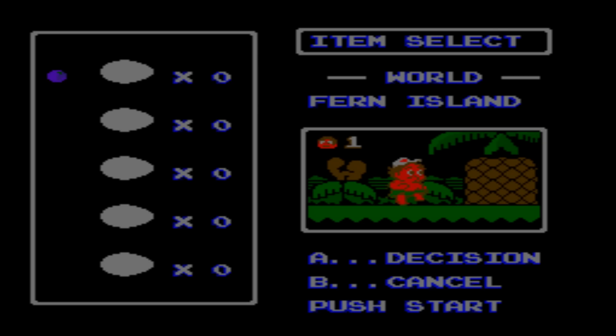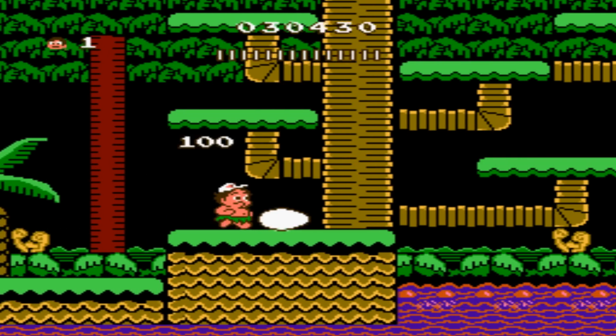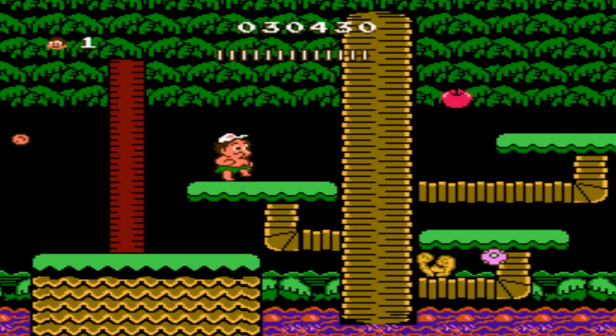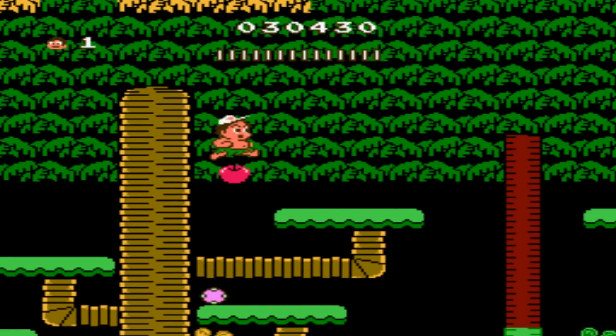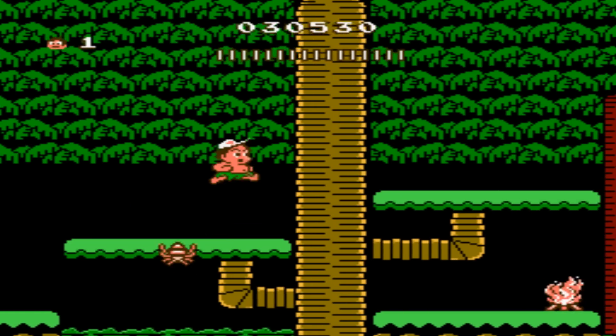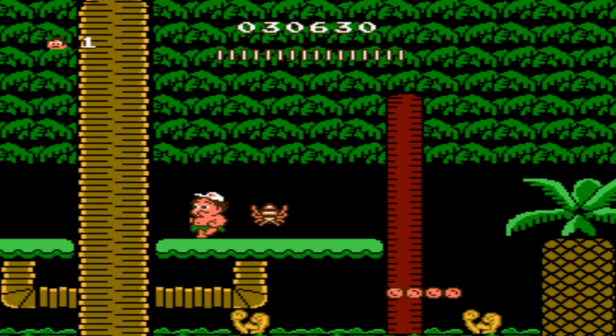The controls are good. Moving around is easy, jumping and running are easy, though they can sometimes be a little slow to respond, and slowing down your character can also feel slightly sluggish — but it doesn't make the game unplayable. Throwing the stone axe is easy, and using the dinosaurs' weapons is easy. The controls are very easy to understand; I don't think any gamer would have an issue unless they've never played a platformer before.